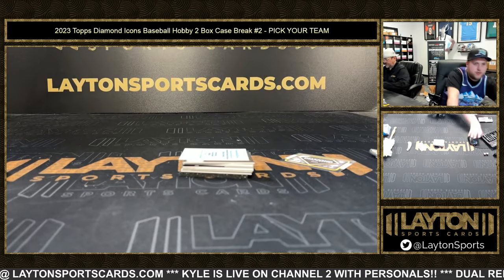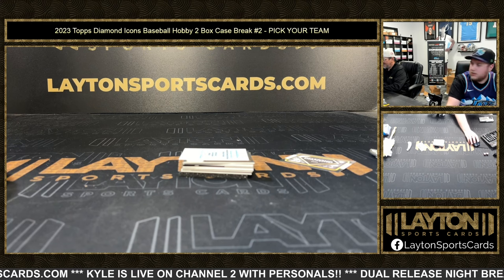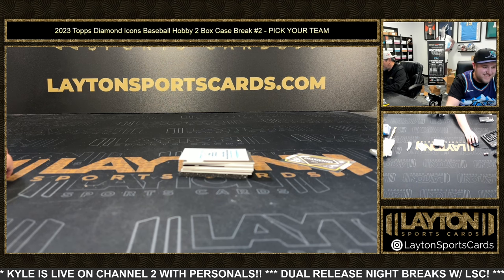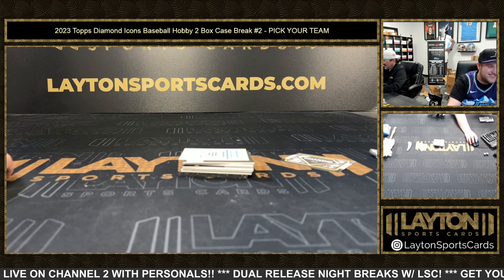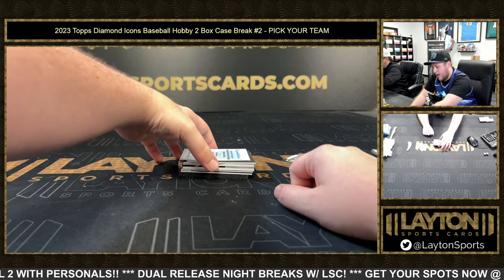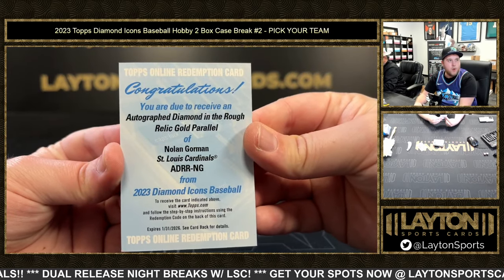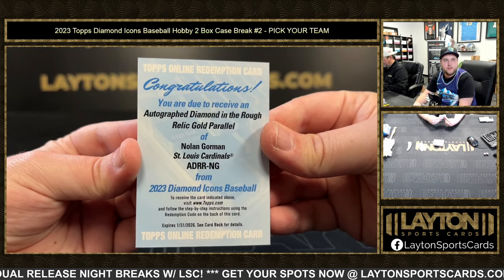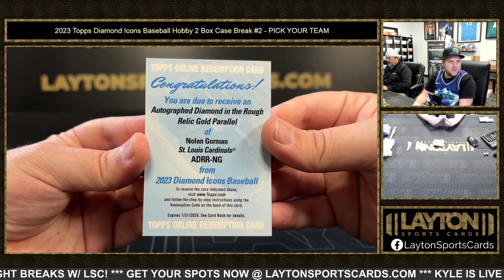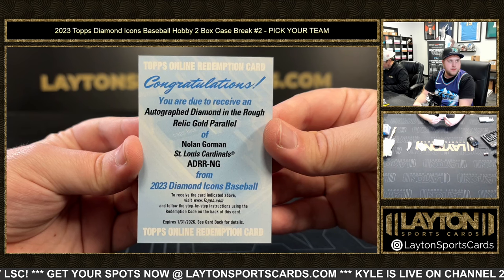Let me do a quick check on this one - I just want to see the numbering. This is nice man - this is going to be an autographed Diamond in the Rough relic gold parallel, Nolan Gorman, numbered one of one. Congrats to the Cardinals! That is going to be dope man - one of one Nolan Gorman on the redemption Diamond in the Rough. That's awesome.